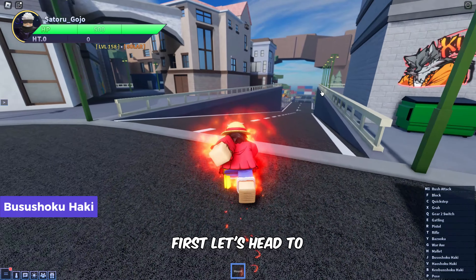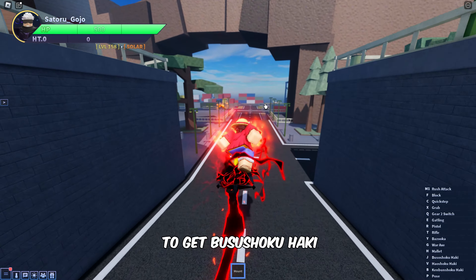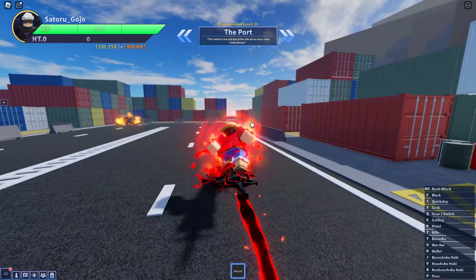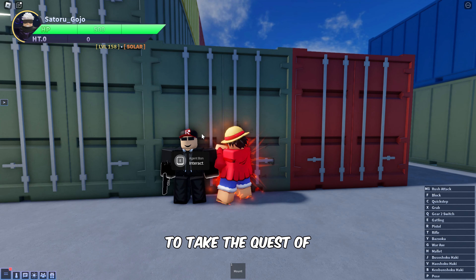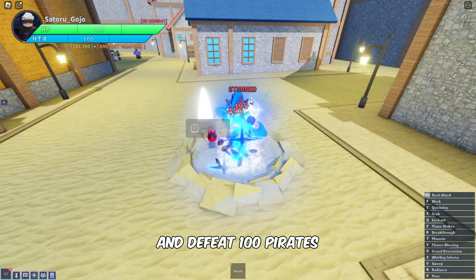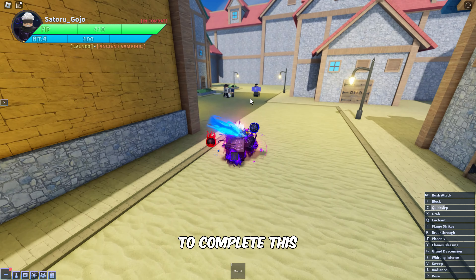First, let's head to Agent Bon NPC who will give us the quest to get Busushoku Haki. Once here, interact with him to take the quest of defeating 100 Pirates and Kurobos. Now, let's go to fight and defeat 100 Pirates, which can be found in Orange Town. You can kill any level Pirate to complete this part of the quest.